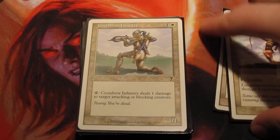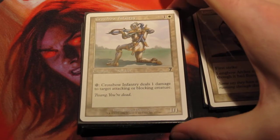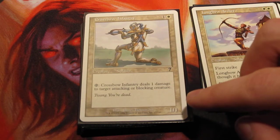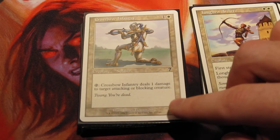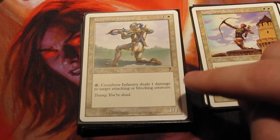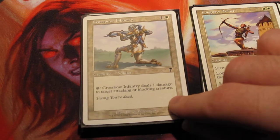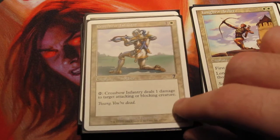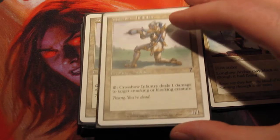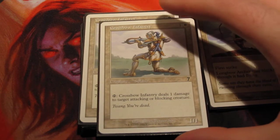What the deck really is, is the pinger archers. These come in three flavors. The basic one is 1 and a white for a 1/1, and he can tap to do 1 damage to target attacking or blocking creature. Why this is important and helpful to teach people is because it essentially forces them to understand that there's a time before combat damage — that before something is actually dealt damage, you can respond to it. And that's just something that blows a lot of people's minds.